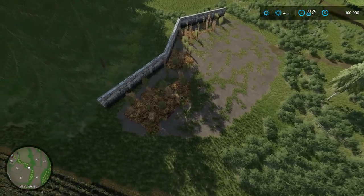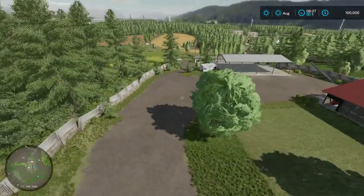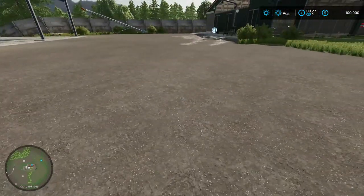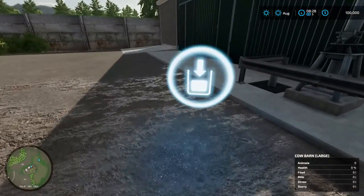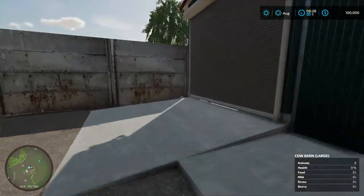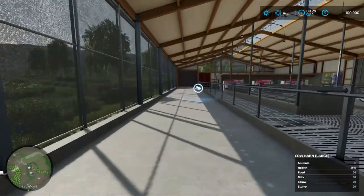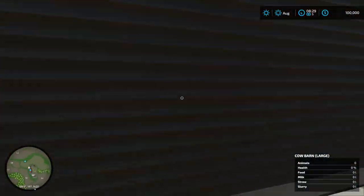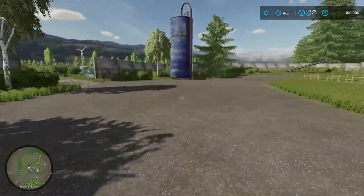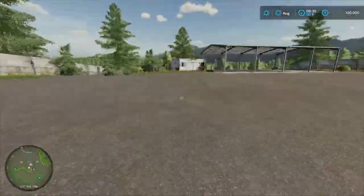This is supposed to be like a manure type thing, I'm assuming. So this would be a different yard that you can buy. So - animals, cow barn. Okay, so it's a pretty big cow barn. It does not look like the one with the robot - it just says large. I'm assuming this would be either just decoration.